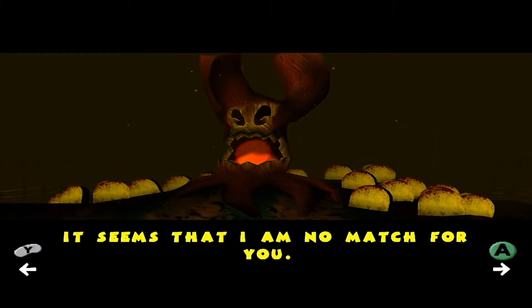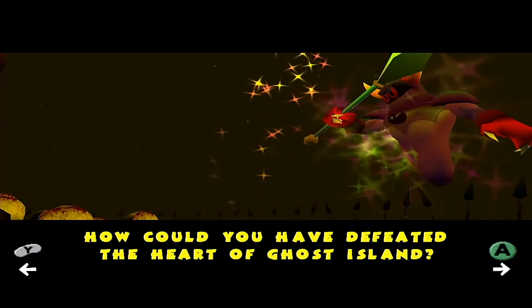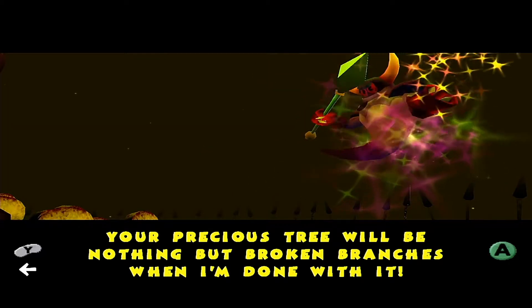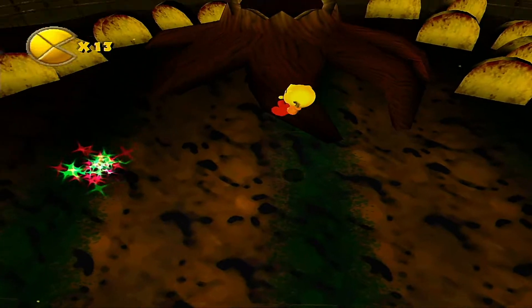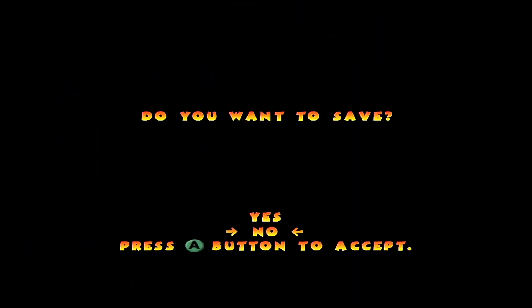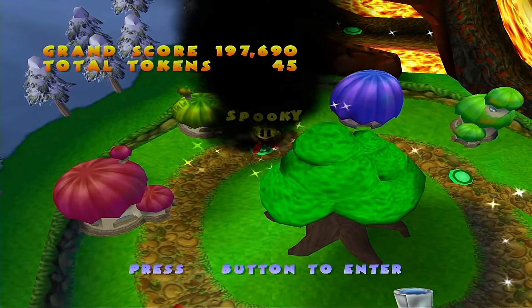Pac-Man, you defeated my maze. It seems I have no match for you. The flames grow weak. My tree — Pac-Man, what have you done? How could you have defeated the heart of Ghost Island? All of Pac-Land will pay. Your precious tree will be nothing but broken branches when I'm done with it. Okay, inside the tree — oh there's a level complete area. Yes, I'd love to save. Now that we've done Ghost Valley, it's time to go back to Pac-Land because we gotta defeat Spooky.